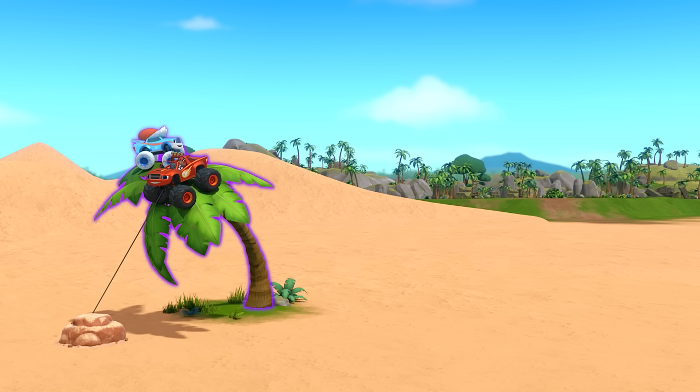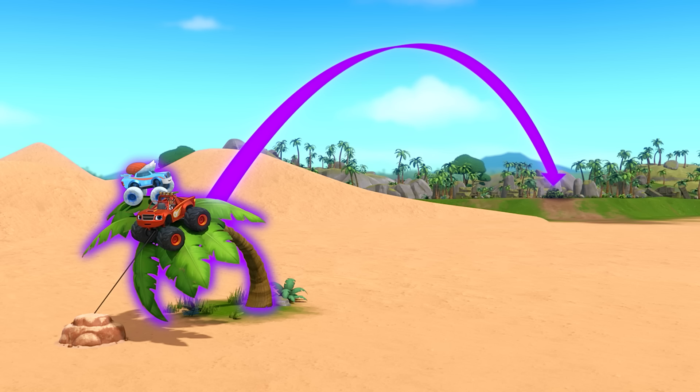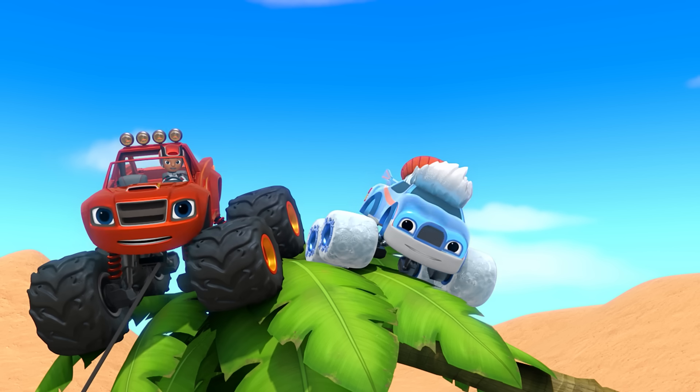Now the tree has enough potential energy to launch us here. Will that get us to the end of the desert? No. More potential energy coming up! Will this get us to the end of the desert? Yes! Well, then it's time to release the energy!